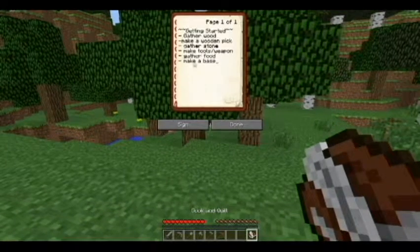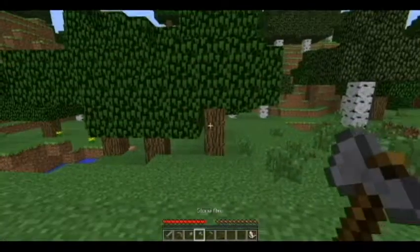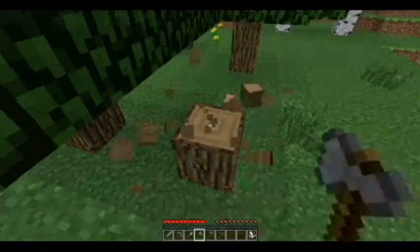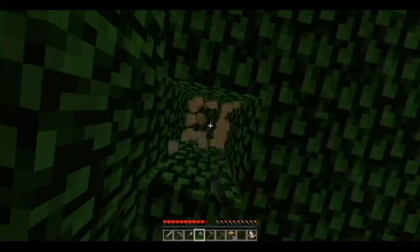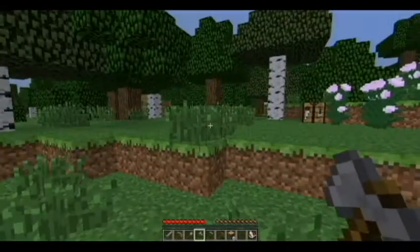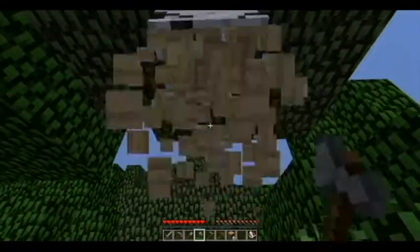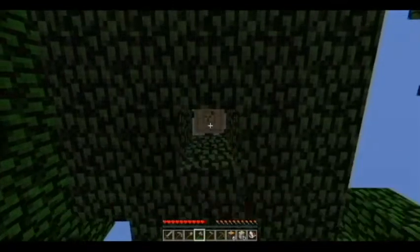What's next on our list? We got stone and made the weapons and tools. Now we need to gather food and make a base — this can be done at the same time. Gather more wood too, because you're always going to need it. Also keep in mind that oak wood and dark oak wood will drop apples when you break the leaves, so you have a chance of getting apples.